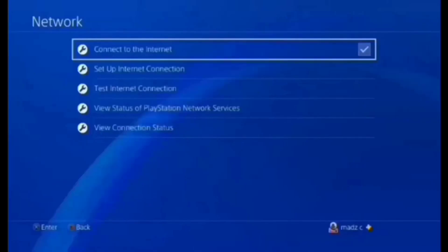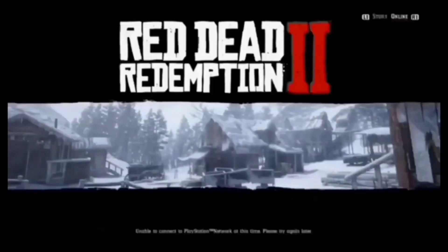As soon as that loading gear disappears, double tap, untick the box, then tick it again, then double tap and come back to the game. As long as you've disconnected and reconnected your internet as soon as that loading gear disappeared in the bottom right corner, you should be all good with this glitch. Just go ahead and enter a new free roam session.